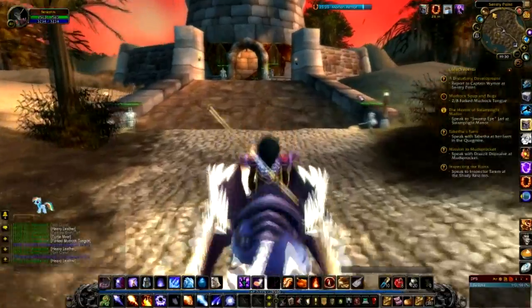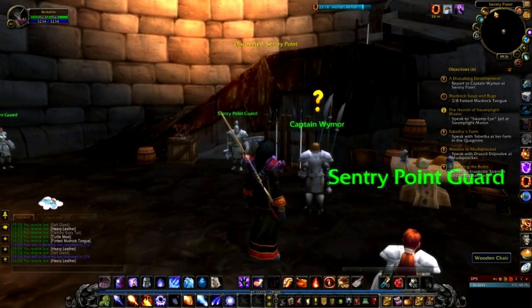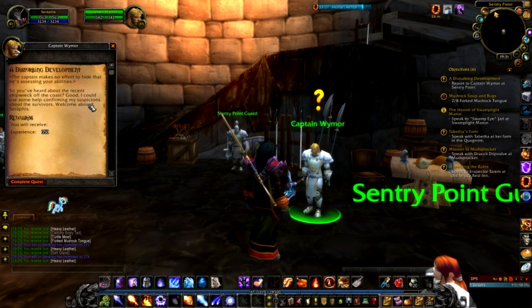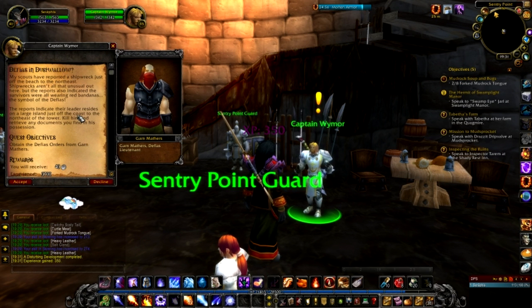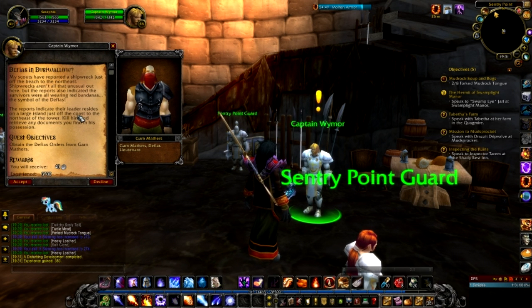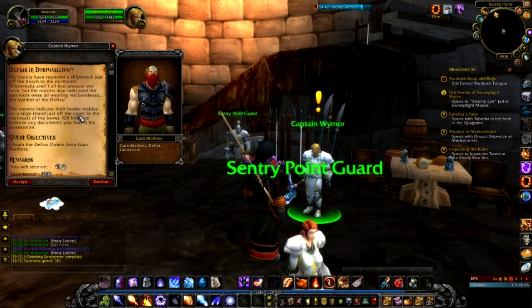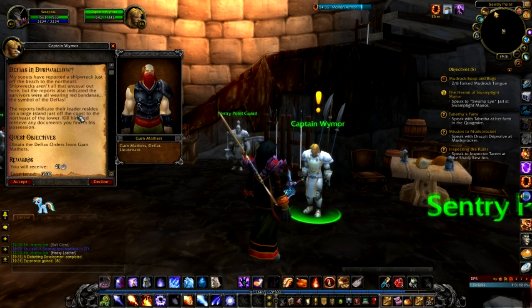Here we go — Sentry Point, as the signpost says. And there he is, Captain Wymore. He says: 'You've heard about the recent shipwreck off the coast. I could use some help confirming my suspicions about the survivors. Welcome aboard, Seraphis.' Defias in Dustwallow! Another ten internet points here — if you play a human, where do you first see the Defias? Which zone, and even more specifically, which part of the zone? Let me know — ten internet points up for grabs.